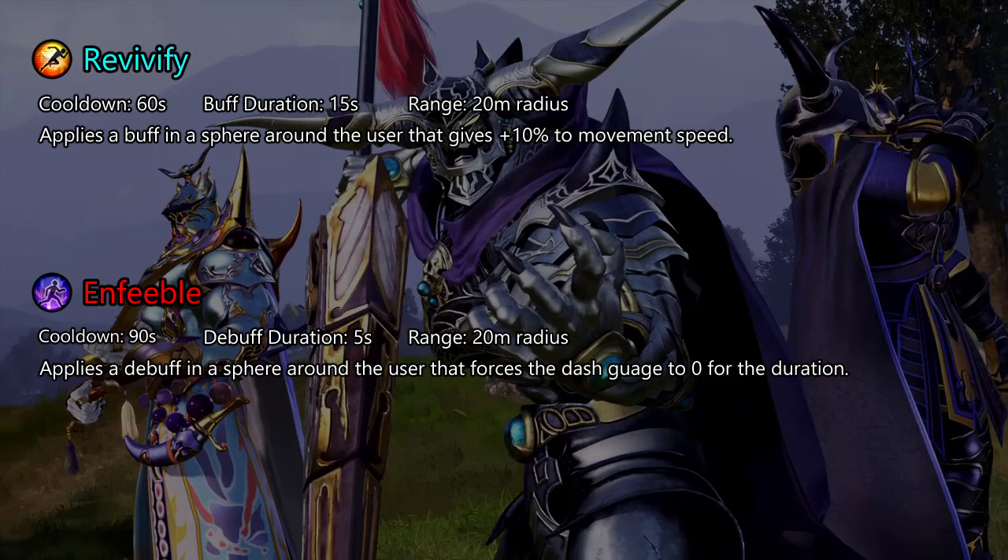Revivify does the opposite of Suloga — it increases movement speed. This is useful on big maps and for slow characters such as Sephiroth. Enfeeble is used to isolate people and to stop them from running away. It can also be used to stop your opponents from chasing, but that is not always reliable if you are too close to them. It works very well to trap people in summon attacks, especially Shiva's Diamond Dust Finisher.